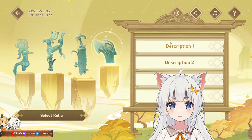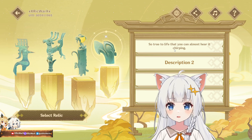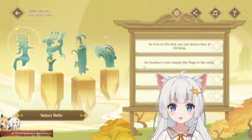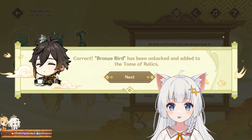I click it — I have no idea. 'So true to life that you can almost hear it chirping.' So it's a bird! This one — it's very crisp, then like flax in the wind. Correct! Bronze Bird has been unlocked. That was pretty easy — you select it and read the description.